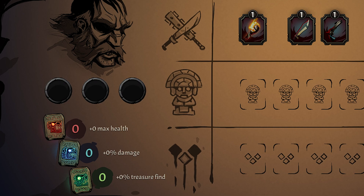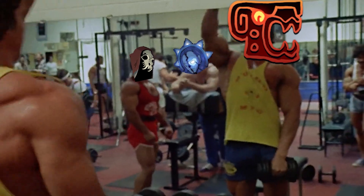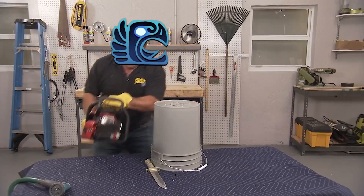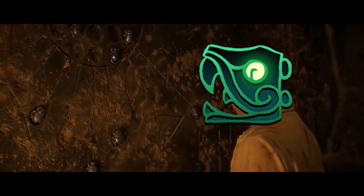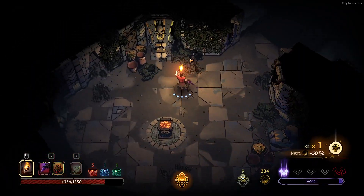Each point of constitution gives you plus 50 to max health. Dexterity increases your damage by 2% for each point. Every point of perception gives plus 5% to your treasure find.